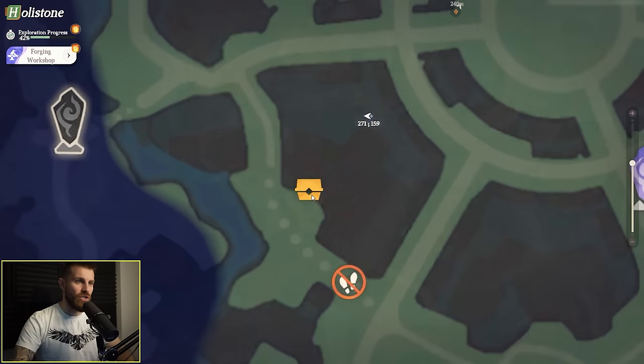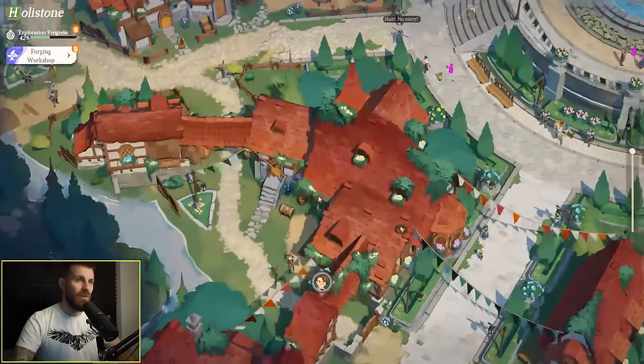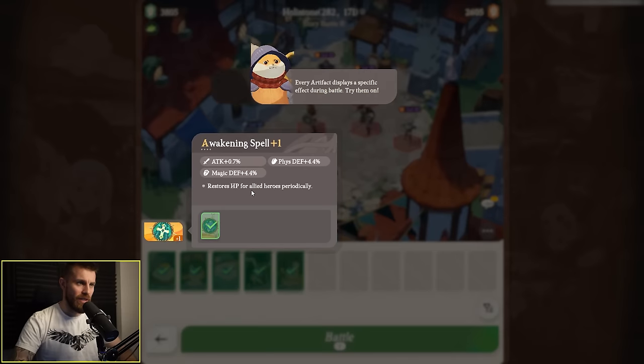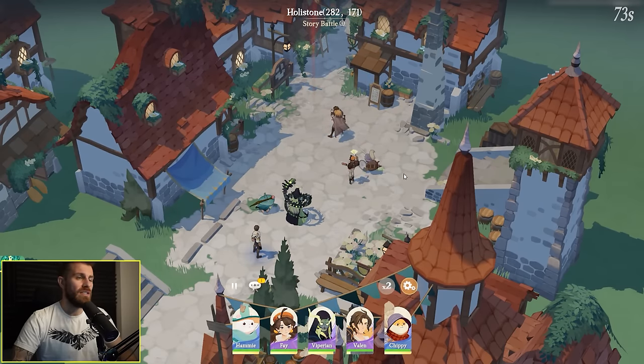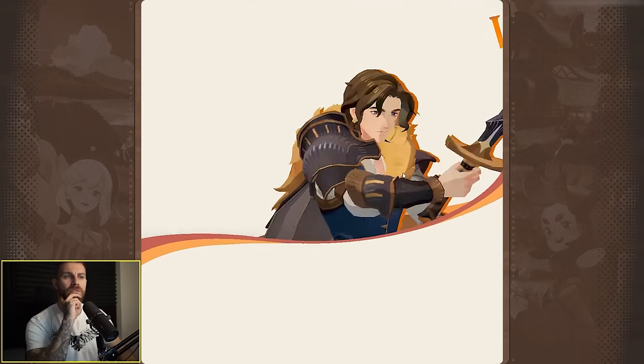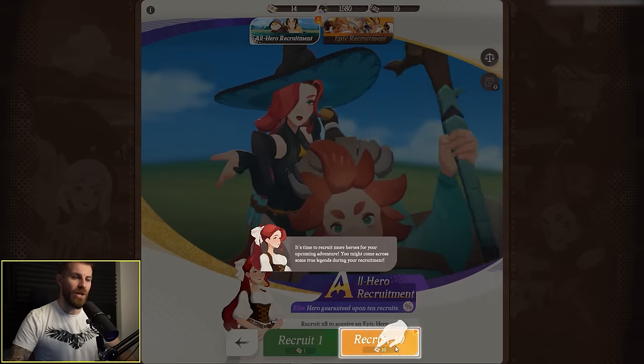I think the treasures actually appear on the map. Let's go grab it — don't forget your artifacts. I feel like the battles in this game are quite satisfying — like the sound effects and stuff. Claim all of that — we got 10 summons. Let's do some more summons — this time I can recruit 10 at once.